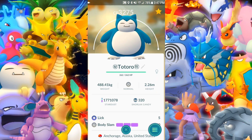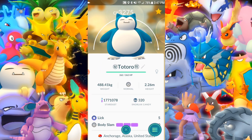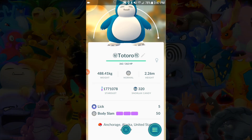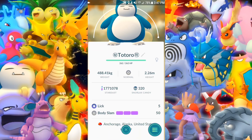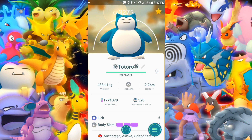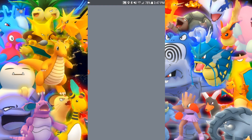Snorlax — I just maxed it out because it's just a good IV Snorlax. It's always nice to have one of those. Back in the day it sat at the top of gyms. Plus it's just a decent defender. I switched Lick because I was getting ready for Mewtwo. I think this will be my anchor maybe. Somebody was asking me: what is the best counter for Mewtwo if it has Focus Blast? And that is going to be Gyarados. We'll get there in just a second.